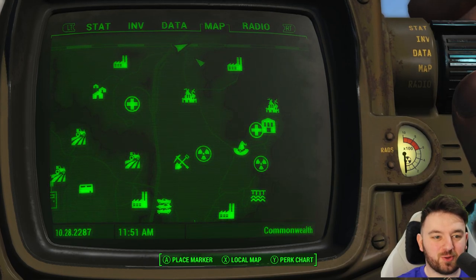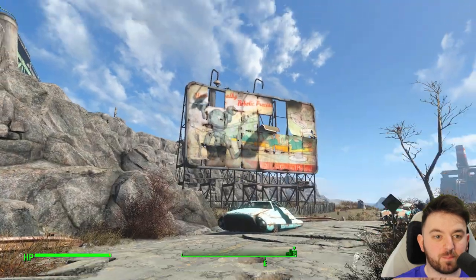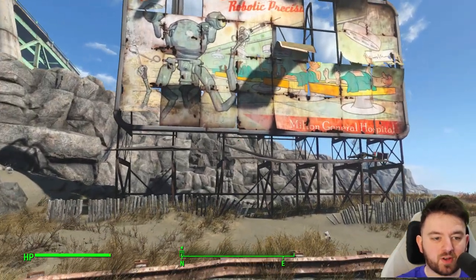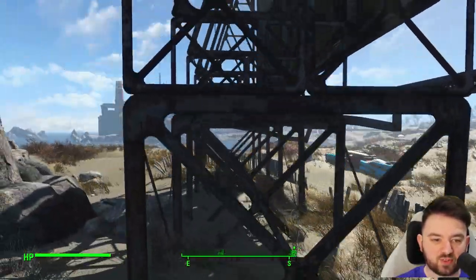Today we are at the north-east corner of the map, just above the coastal cottage at the Milton General Hospital billboard. This does come with some goodies, provided we can get up to it — that is half the challenge.